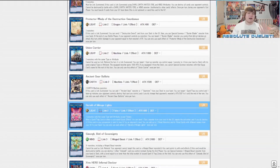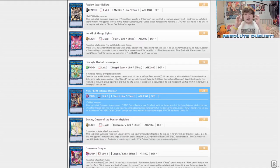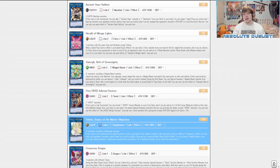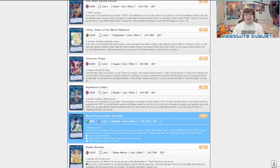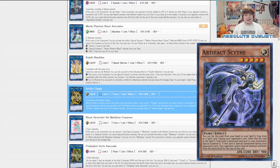Simorgh, Bird of Sovereignty is good if we ever go down a Winged Beast route and get a Thunderbird. Selene, Queen of the Master Magicians would be really good to pull — if we get Needle Fiber, all we really need is one Effect Veiler to utilize a combo with Needle Fiber and Selene to go instantly into a Link 4. Mecha Phantom Beast Auroradon would also be really nice with a Needle Fiber package, summoning Deskbot 001 and going into potential Synchro plays.